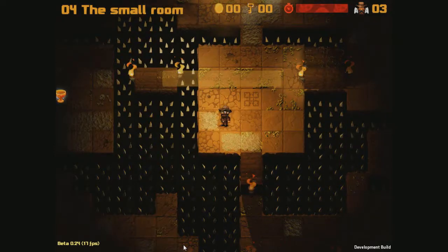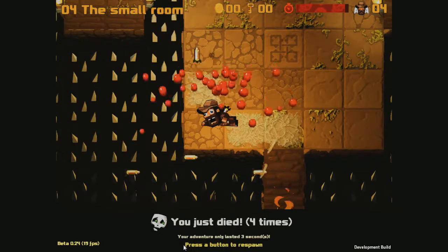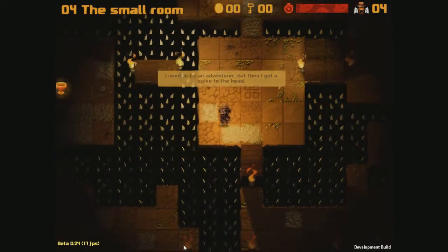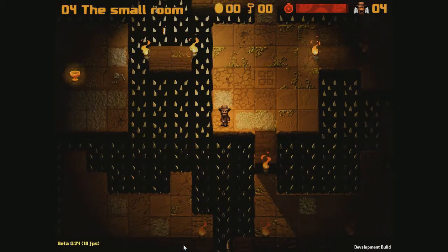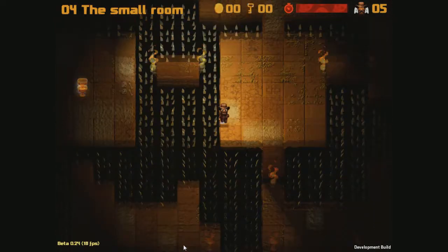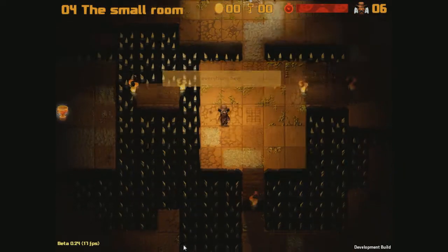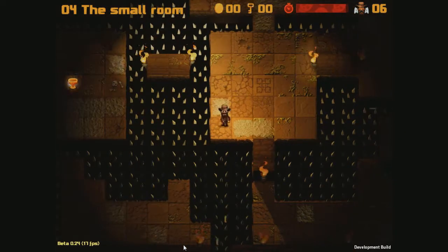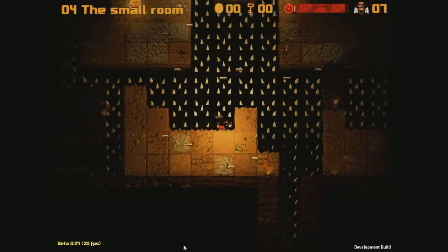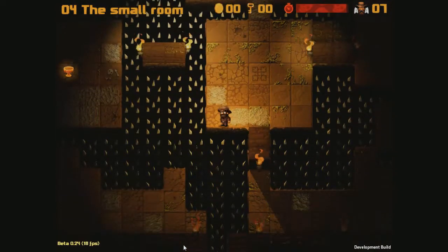Hang on, what's this? I reckon I can make it across there if I'm smart. Yeah, I reckon I can do it through there. I can jump — I know I can jump from that platform to the other one. So I'm going to see if I can cheat this level. Damn it. I know I can do this. I can do it.